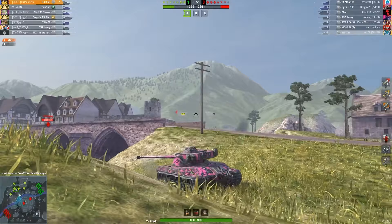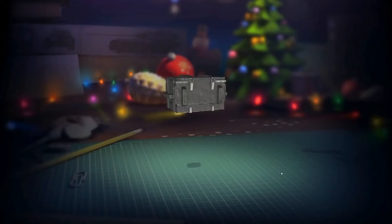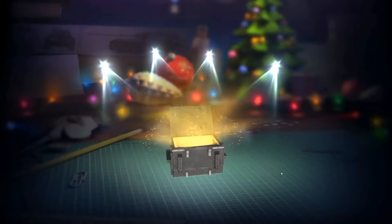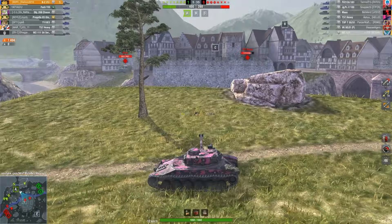The third currency is free experience, which we can use to research tank modules, unlock tanks themselves, and open new year containers to get premium tanks for free. We also have a secondary currency, which is regular experience. Like credits, we earn it in every battle — but what exactly do we earn it for, and how does the game calculate how much experience to give each player?